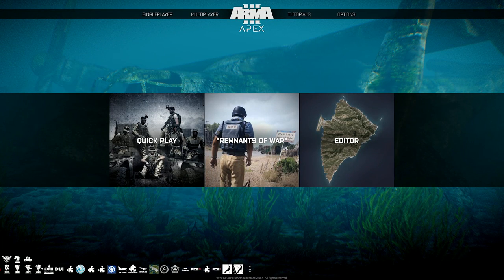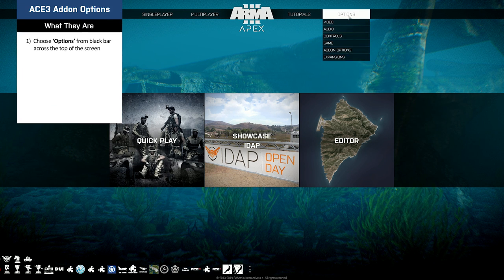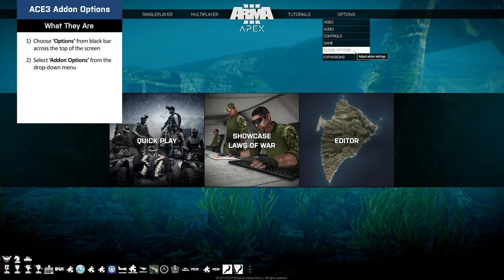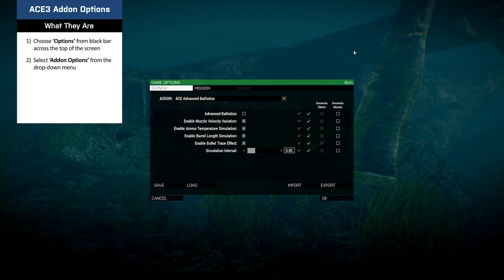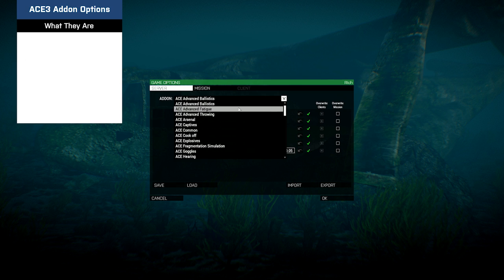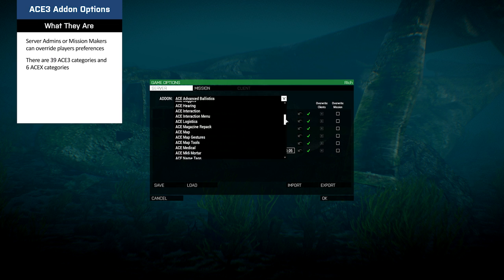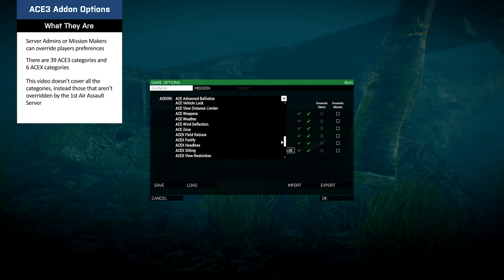To customize how ACE 3 affects the game, the add-on options need to be accessed. From the main screen, look at the black bar across the top and choose Options, then select Add-on Options from the drop-down menu. A box will appear titled Game Options with Server highlighted. By clicking on the down arrow on the right-hand side of the drop box, the different ACE 3 option categories are available for review. There are 39 areas in ACE 3 and 6 in ACE-X available for adjusting. This video will review those not overridden completely by the First Air Assault server.